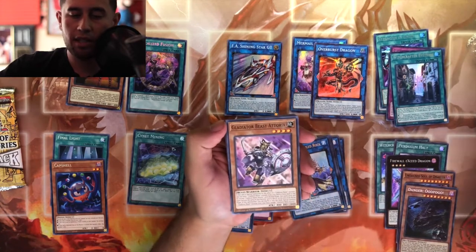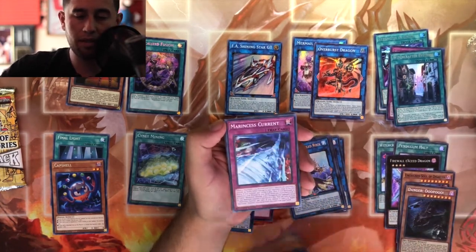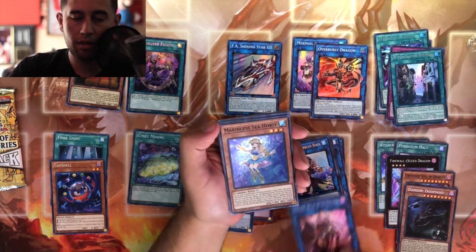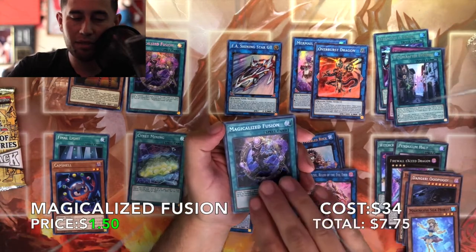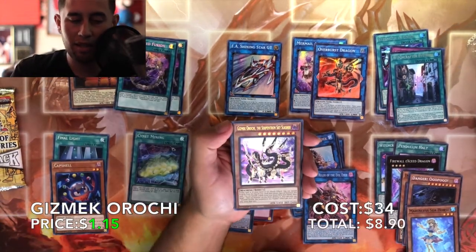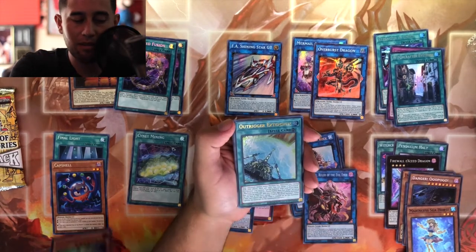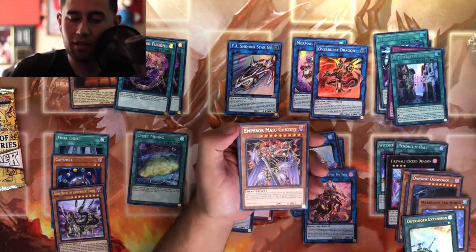Draw Discharge, Gladiator Beast, Neo Space Connector, Marincis Current, Sarsier Ruler of the Evil Eye, Rinses Seahorse, Magician's Fusion — oh, get smacked! Okay, not an expensive card but it's definitely one that I wanted. Oh! House Extension, and that is about it.